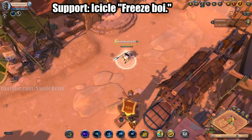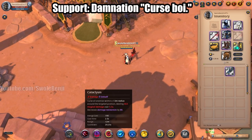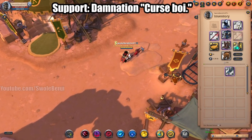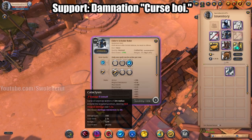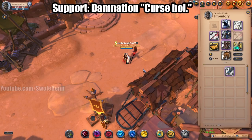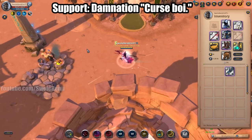Next up the Curse Boy build — the Damnation Staff. You're going to dump a big fat Cataclysm into the enemy zerg. This build is very squishy because you are forced to use Scholar Robe for the half cast speed ability, otherwise Cataclysm costs two and a half seconds to cast — you're not going to get that off in a zerg. You run in, press R and D on the Knight Helmet, press E, and that's just going to curse everybody.